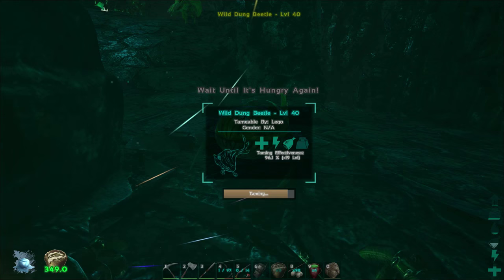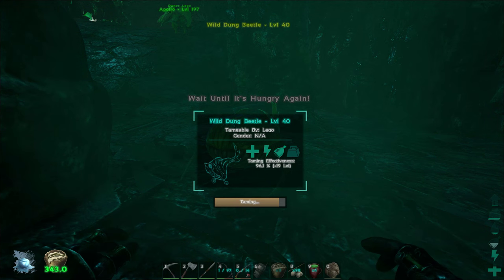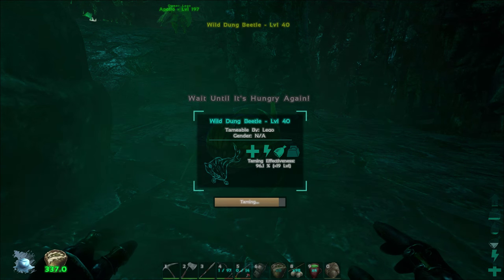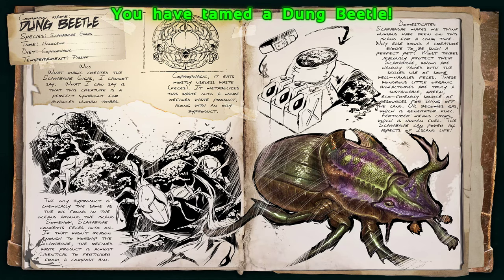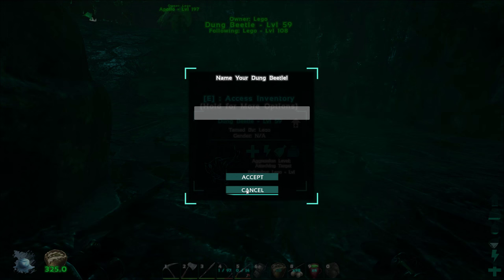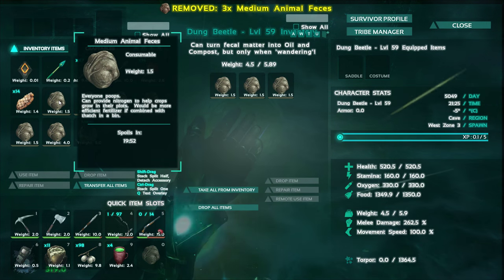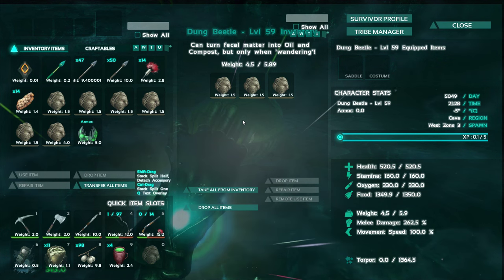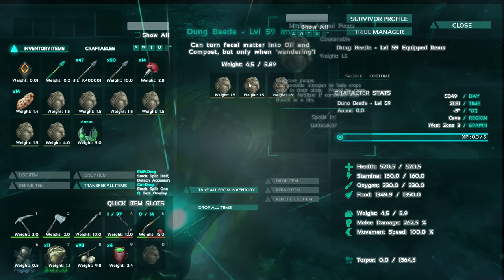Let's put this last piece in — come on, get hungry. Here we go! We've got the dung beetle — there it is, what a cool tame! We can use him to actually get oil now, and the less I have to go searching out in the water for oil the better. Look at his stats: melee damage is decent, health is 500 which is pretty good for how small he is, but his weight is only 5 — he can hold three poops!